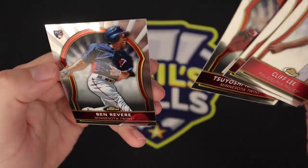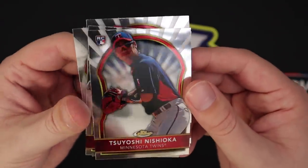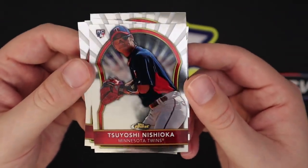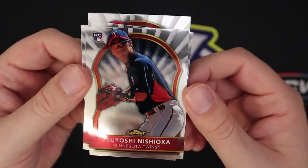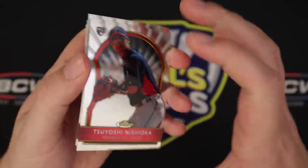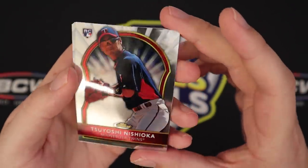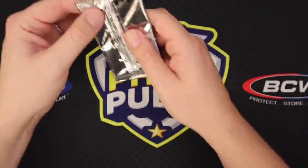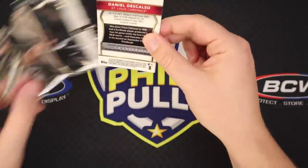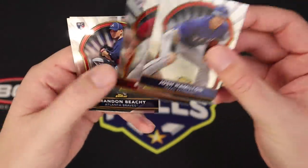Nishioka, Ben Revere. So this guy Nishioka — when he signed with the Twins coming from Japan, he actually had one of those fancy toilets with like the butt sprayer, seat warmer, and all that installed in the Target Field clubhouse bathroom. You guys are always asking me for player stories — there's one for you. Brett Wallace, Brennan Boesch, Daniel Descalso.